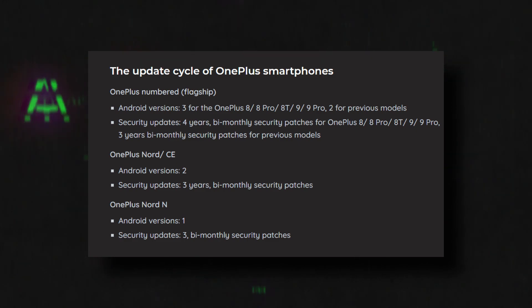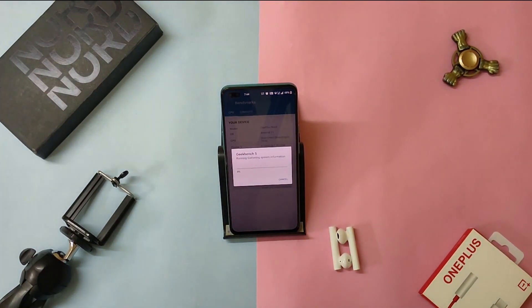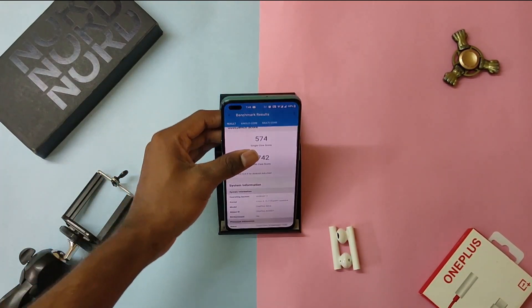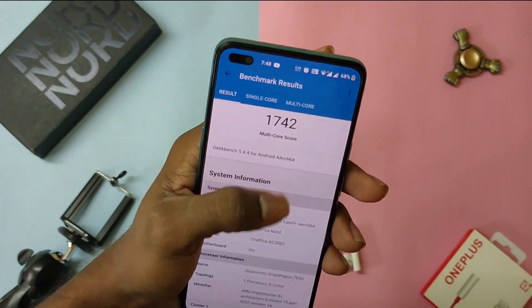I guess all this happened due to OxygenOS 12 development, not for the OnePlus Nord. All of the things remain the same. Talking about the performance, I got 574 in single core and 1784 in multi-core in the Geekbench test.